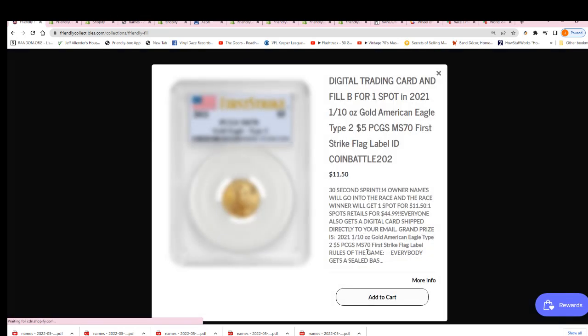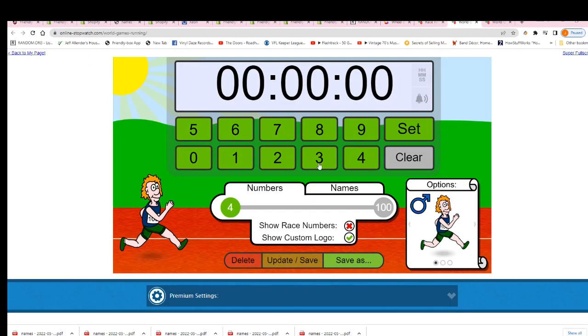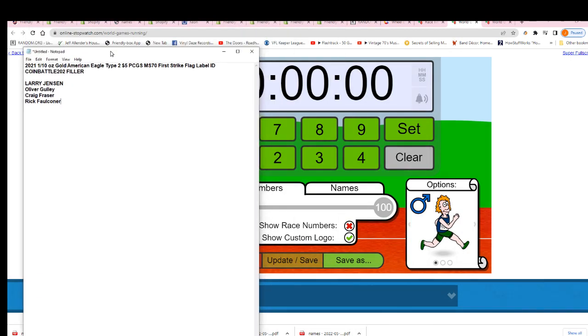Good luck winning in this thing. This is filler B — let's start up filler A right now and see who gets a win and who gets into the break for $11.50.